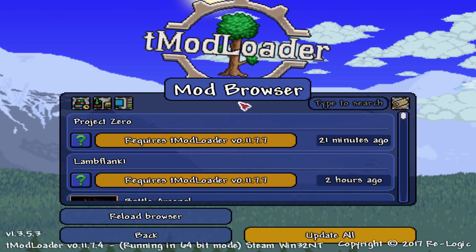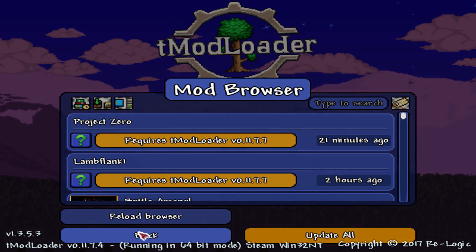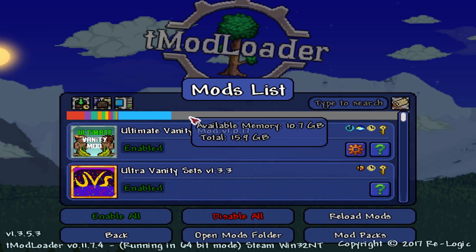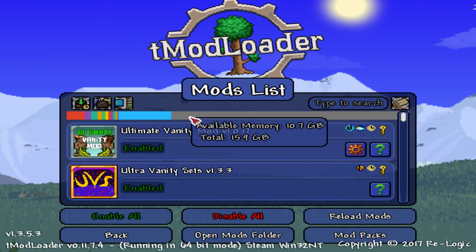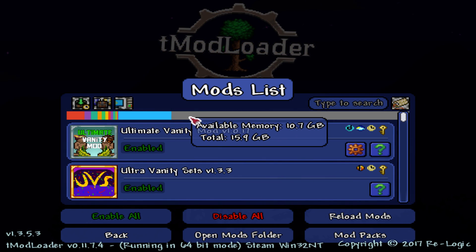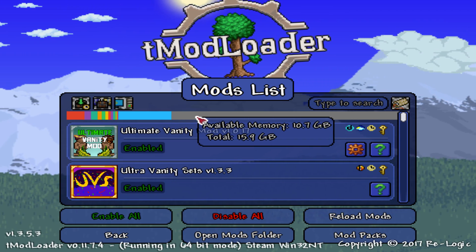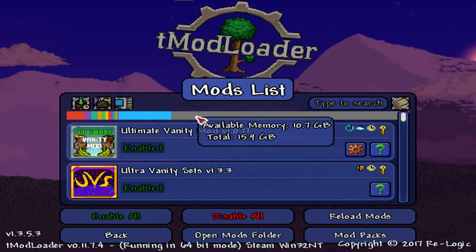Even on the 32-bit version where it shows your memory usage at the top, it didn't matter. I had 10.7 gigs available out of a total 15.9 gigs. The readout showed Terraria plus miscellaneous using only 1 gig with 3 free, and it would still crash. It was super frustrating.